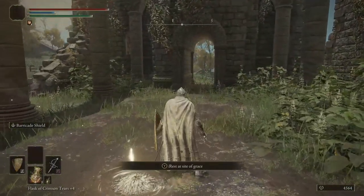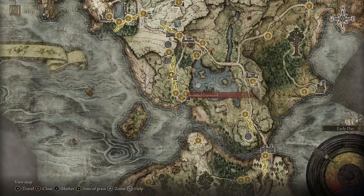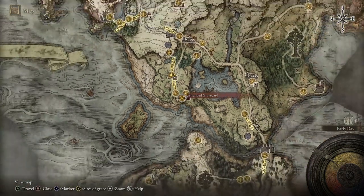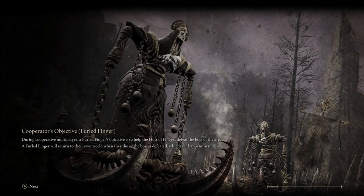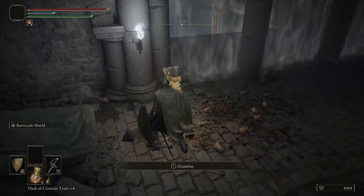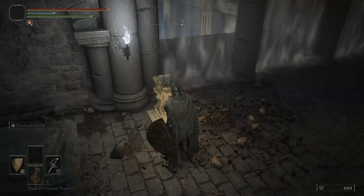Hello everybody, and welcome to episode 6 of the Elden Ring series. In this episode, oddly enough, I think we're going to be heading back to one of the first Sites of Grace — literally the first Site of Grace — the Stranded Graveyard.